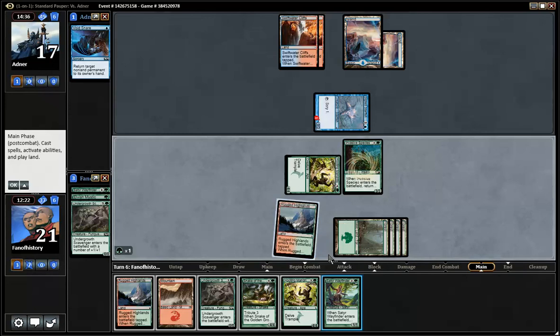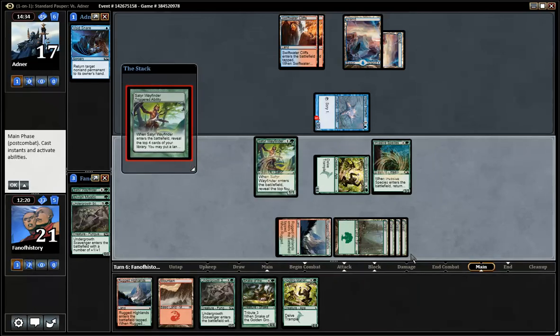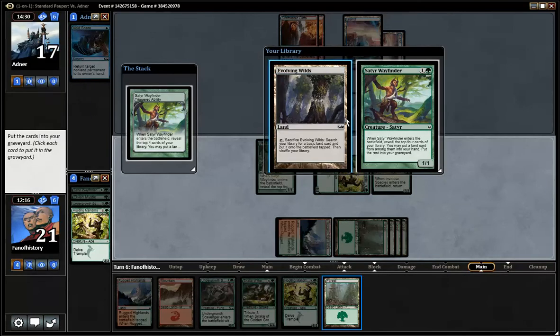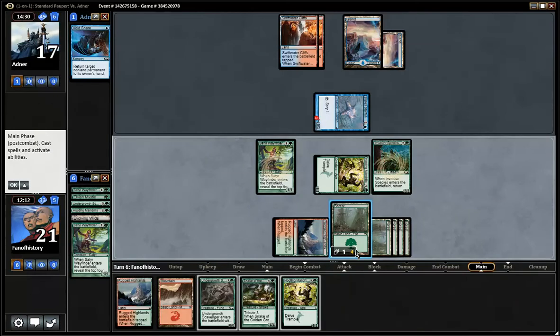Attack. Invasive species, replay Wayfinder. Now maybe he kills the Wayfinder in response. Scry, scry, scry, scry — there is scrying happening. Return Wayfinder, play Wayfinder. I did not do that correctly. Now I need to find the forest — and there it is. And I play the forest. But I don't want to play the Mandrills into this. I don't want to lose all the guys in my graveyard. Complicated.